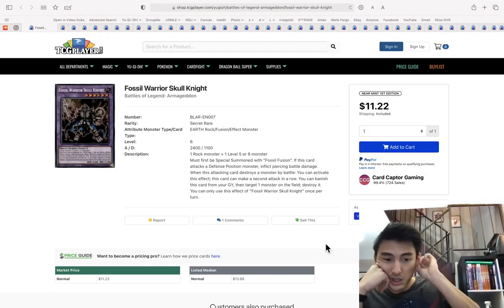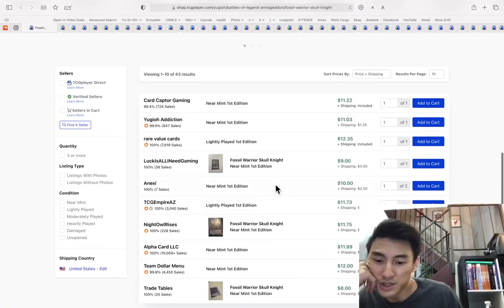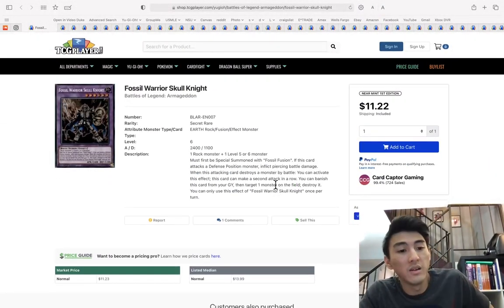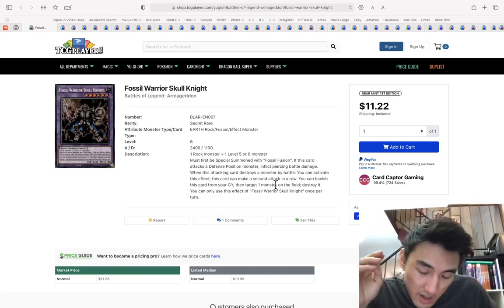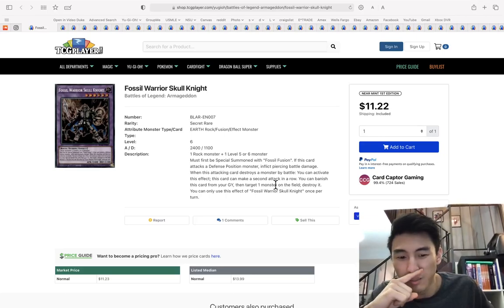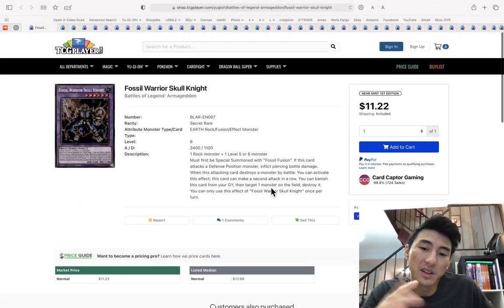Fossil Warrior Skull Knight — this card is actually going up. If you were considering buying one of these, I would only buy one, and I'd buy one now because this was a harder-to-pull card. I can easily see this going up to $30, though it'll probably only hit like $20. I definitely think it will go up.